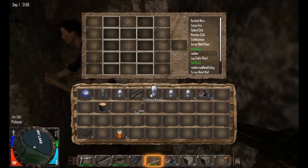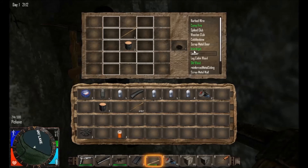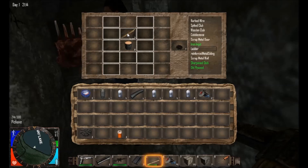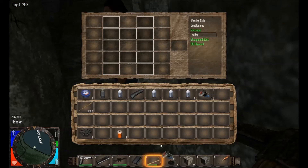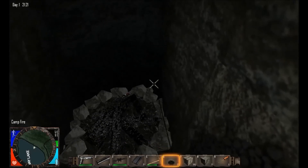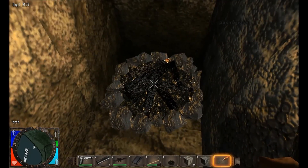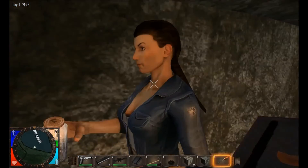To build a campfire, if I'm correct, you need one wood log and one stick to build one campfire. I'll have to eat and drink real quick. Then you just take the campfire, place it on the ground like such, take your torch, and left click — not right click, left click it — to create fire.